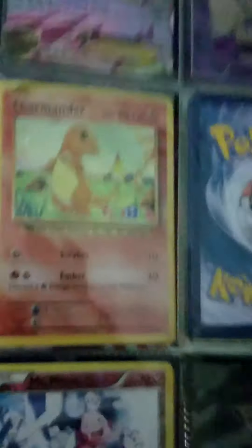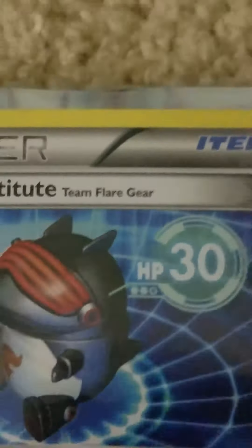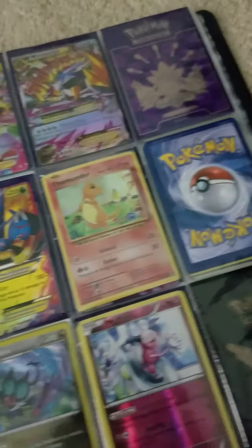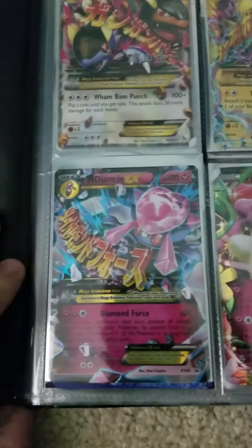I got it from Toys R Us — I'll zoom in on that. I have this Mr. Mime, it's a holo reverse, a Noivern, a Diancy EX, and then Team Flare Gear — it's a robo. This one is one of my favorite EXes: Zygarde EX. Look at that beautiful number — 190! And then I'll turn the page: my Pikachu EX, Florges EX, Mega Diancie.